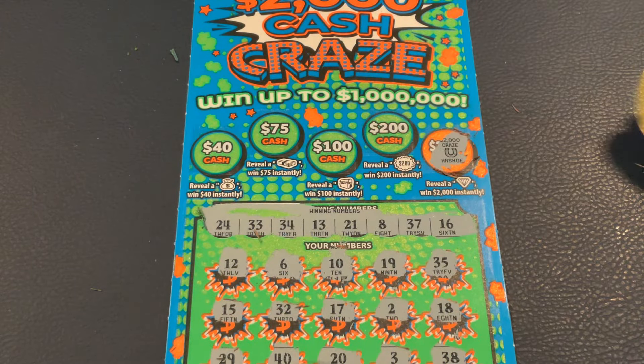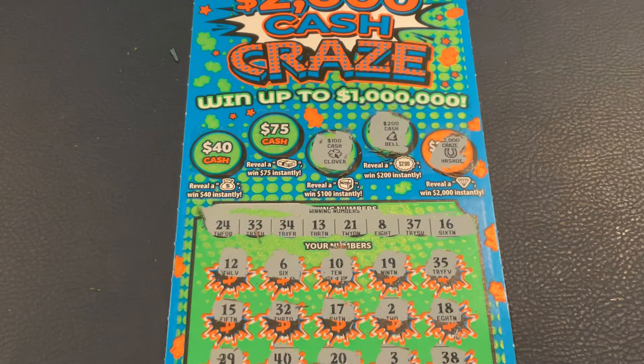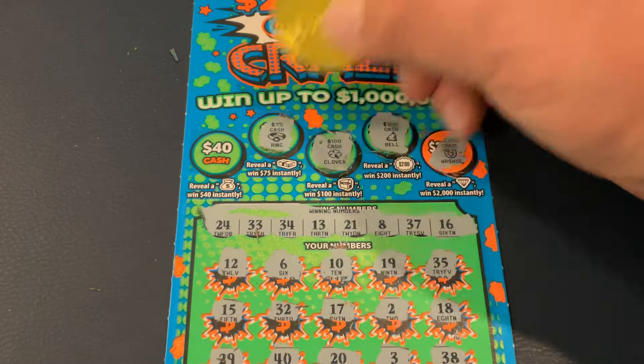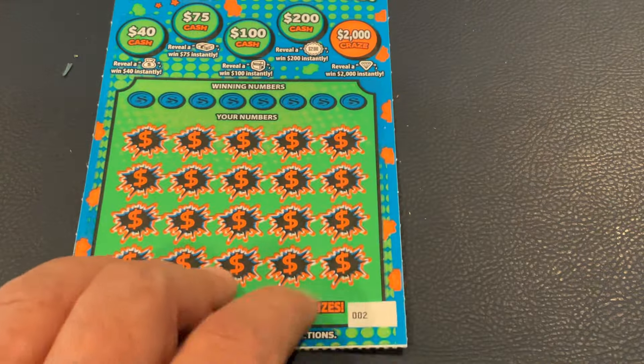For $2,000, we got a horseshoe, a bell, a clover, a ring, and an orange. So we didn't get it on the first ticket, but maybe we'll get it on ticket number 2.